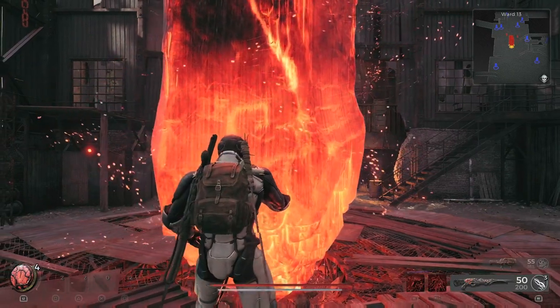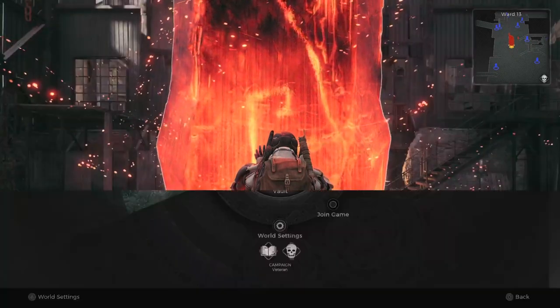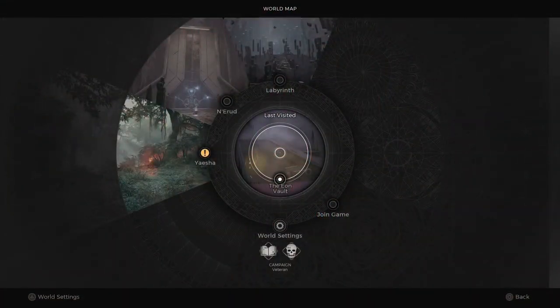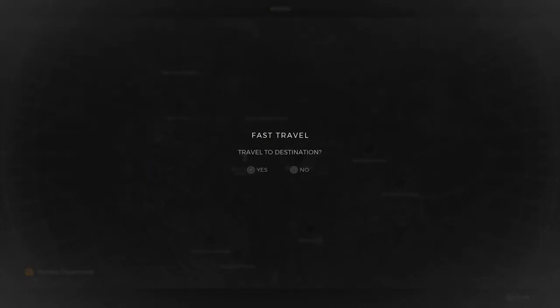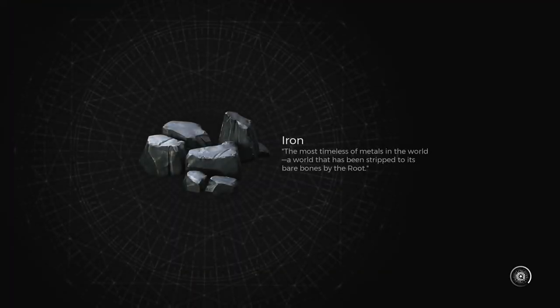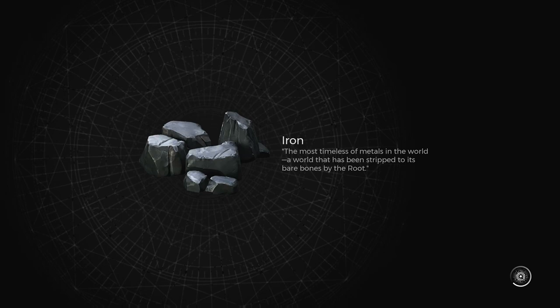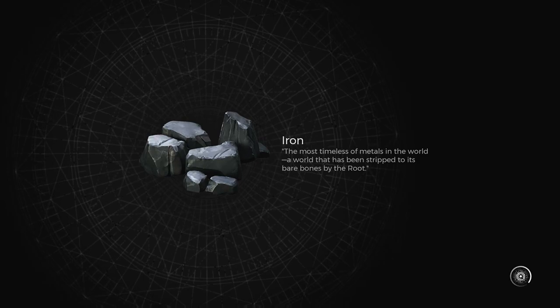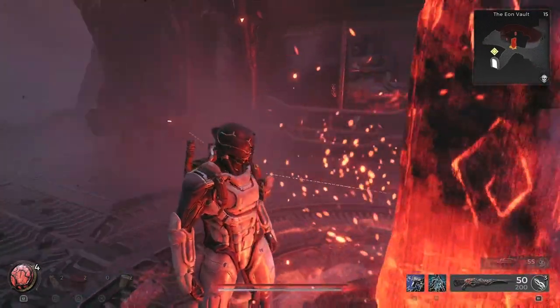We're going to use this video to get the Engineer class and the armor that goes with it in Remnant 2. The first thing you need to do is get to Erud and get to the second area — mine is Eon, and the other one is Timeless Waste. Once you get there, you're going to go around the edge of the map and there will be some spires you need to look for, which I'll show you in this video.